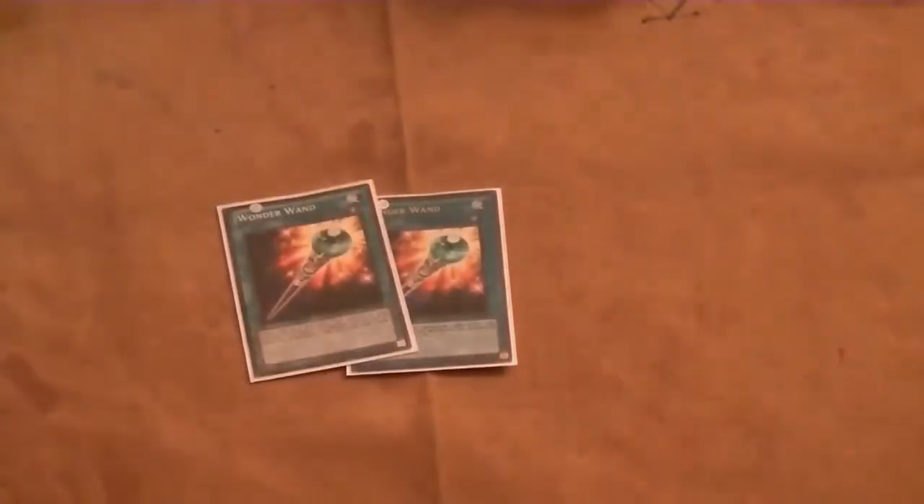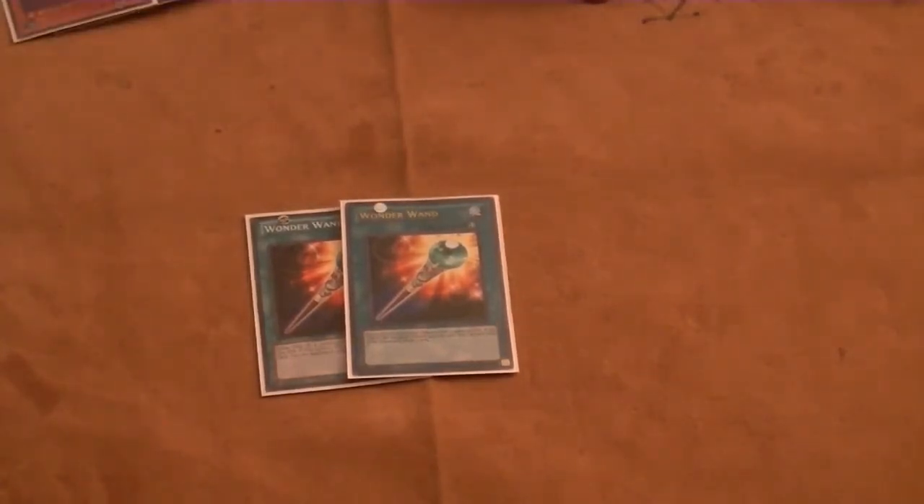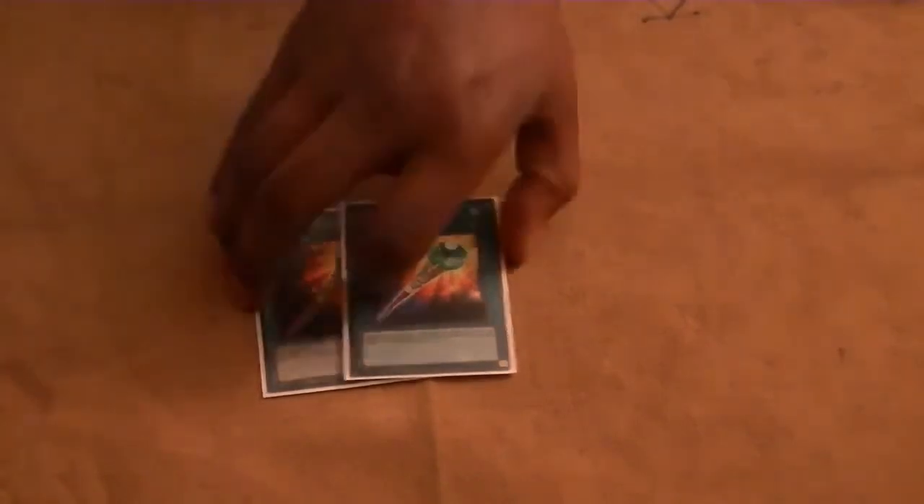Two copies of Wonder Wand — I need to trigger off Maiden's effect. I can use it on Chaos Sorcerer, on an Effect Veiler, or on a monster summon. It's just a pretty good card with so many Spellcasters in here. Especially when you go into your Arcanite play, blow up two cards, activate it, and draw two cards. One for One — being able to access almost half the deck through one spell card and Special Summon a monster to the field really helps get the deck jump-started. And one copy of Darkhole. That sums up the spells.